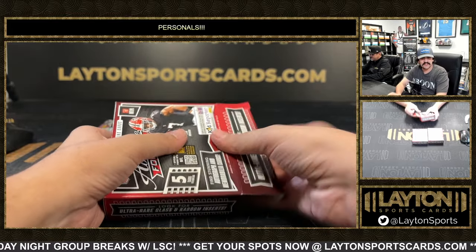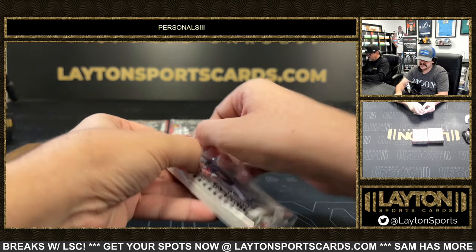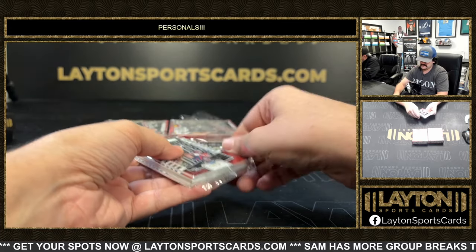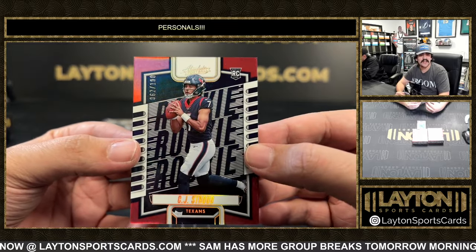This will be our last one of the night as well. Some more personals tomorrow with Forrest, guys — decent line already so you guys do want one, start grabbing soon. We got a Red to 100 rookie of CJ Stroud.